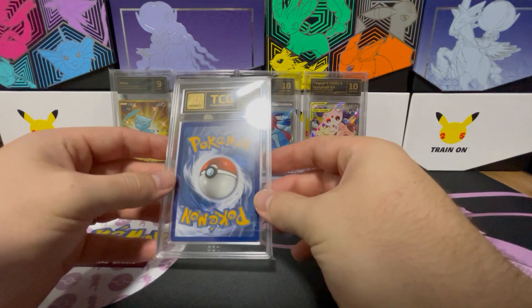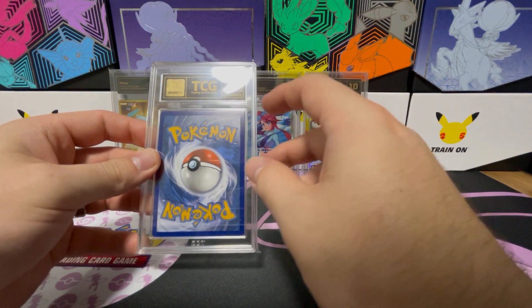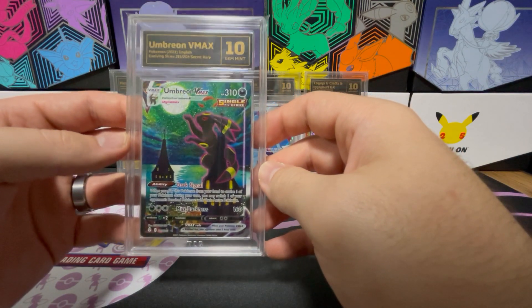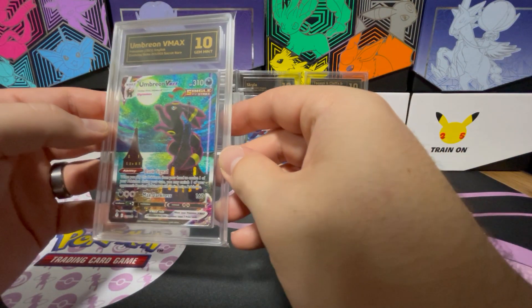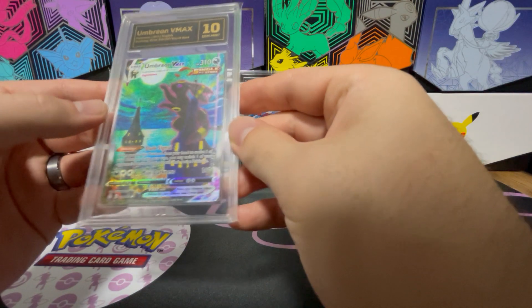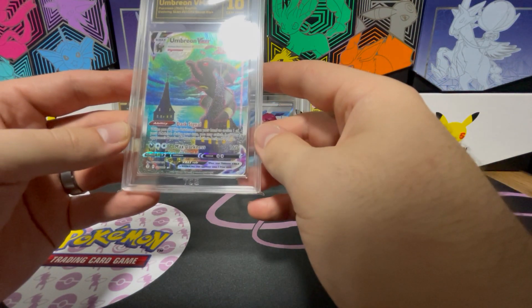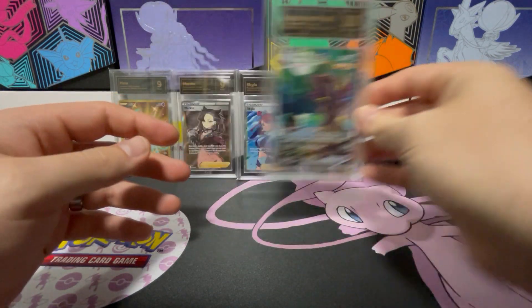Last but not least is probably one of my favorite cards I've got graded. Going for the Gem Mint 10 — the Umbreon VMAX from Evolving Skies, the Secret Rare. I actually managed to pull this from a single pack from my local card store and didn't spend a whole lot of money on this set, which was good. I would have loved a Pristine but Gem Mint was really good for me.